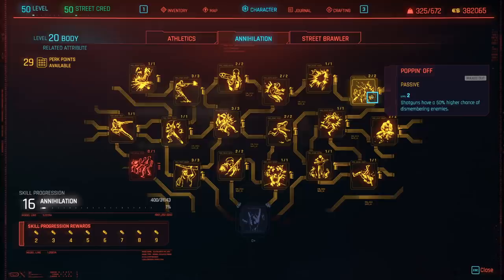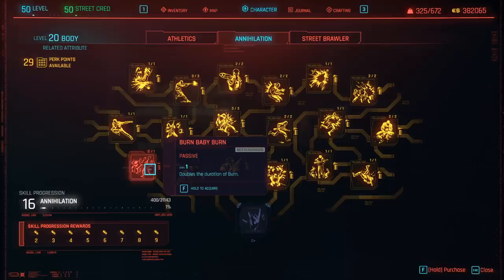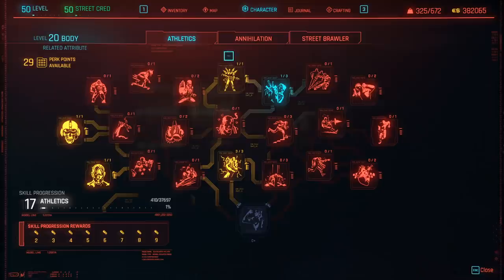Dead Center — increased damage to torso by 20%. Then Popping Off — shotguns have a 50% chance of dismembering enemies, which is always fun. Hit the Deck — increases damage to staggered and knockdown enemies by a further 20%, so anyone on the floor, if you shoot them again, you literally obliterate them. Burn Baby Burn — double the duration of burn effects — is really not required for the shotgun at all.